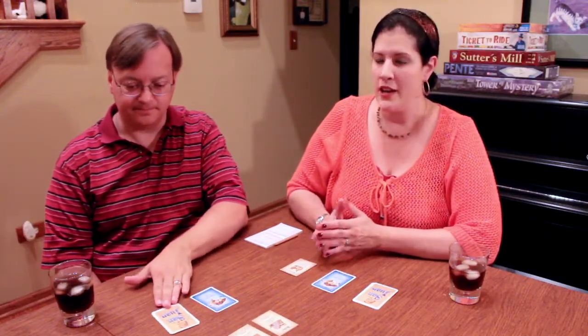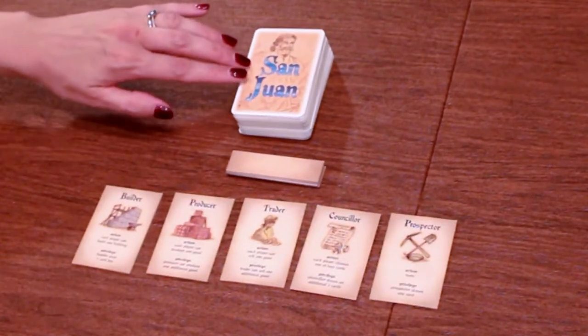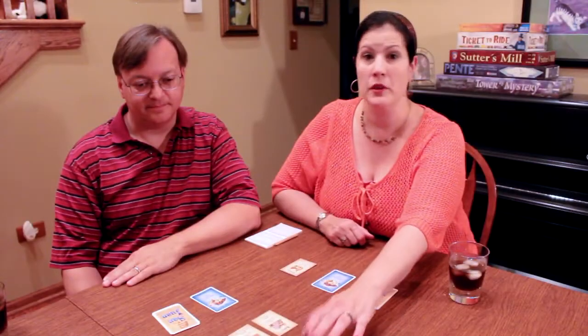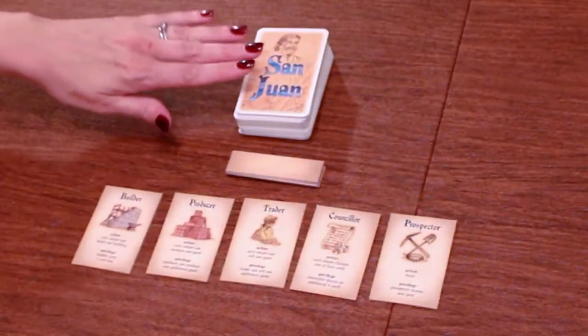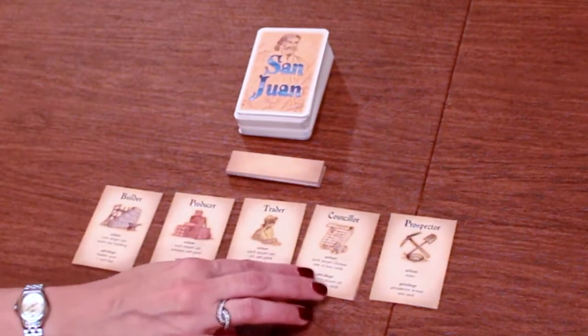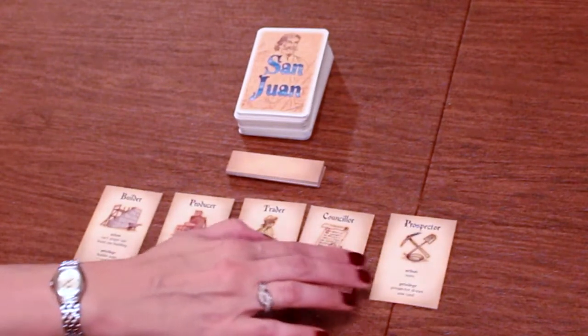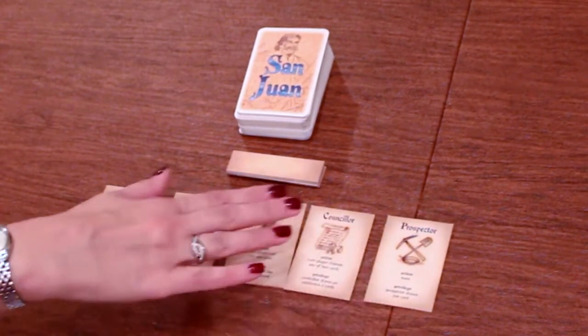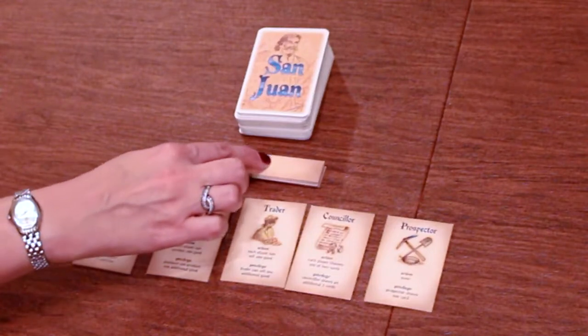To set up this game, it's actually quite easy. First, you have a draw pile — the San Juan draw deck is a bunch of buildings. Then you put down five role cards, each a little bit different: builder, producer, trader, counselor, and prospector. You also put down what are called trading house tiles, which are hidden for now.